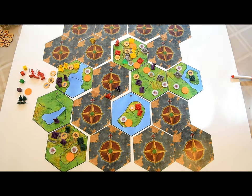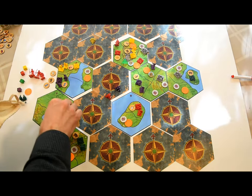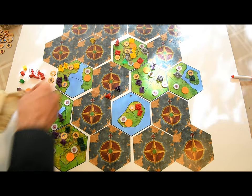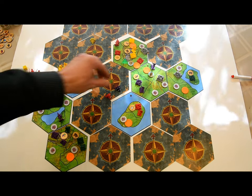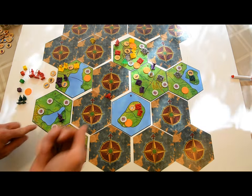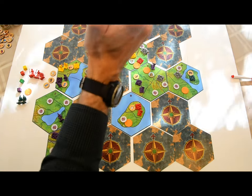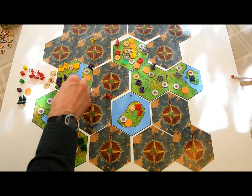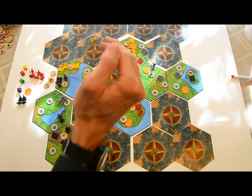When you reveal a new map tile, you'll need to do two things: place new random map markers face down from the pouch on each land space, and roll for each land space to see if any barbarian cities appear. A barbarian city appears if you roll a four on a four-sided die. If a barbarian city does appear, all adjacent spaces on that same tile are barbarian-free — there's no need to roll for them.